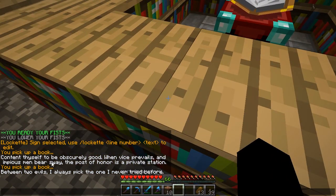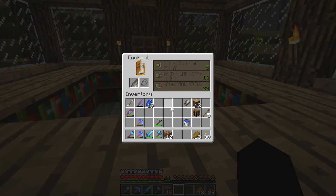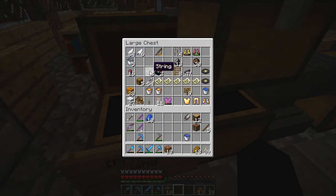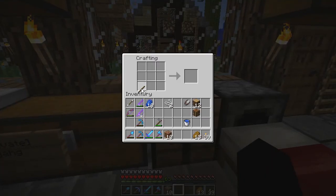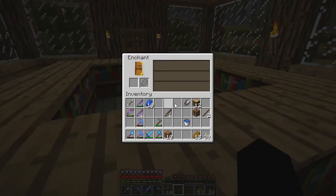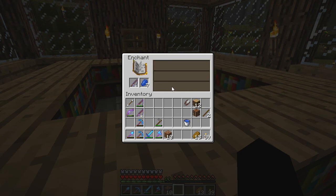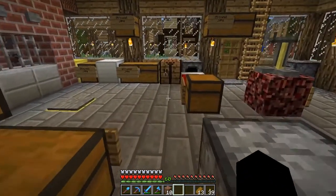I right-clicked on this and it gave me two books. Between two evils I always pick the one I've never tried before. Luck of the sea — that's even more luck of the sea. Can I not get anything other than luck of the sea? I'll try one more. There's not a crafting table there. One more fishing rod — please give me something other than luck of the sea. You can't get mending directly from this, can you? Unbreaking... lure! There's lure — that's quicker.